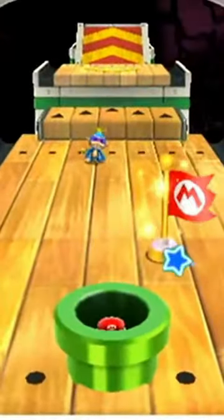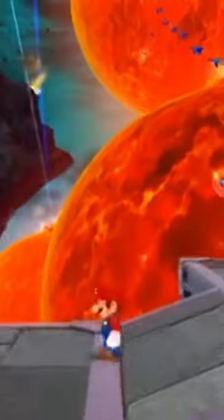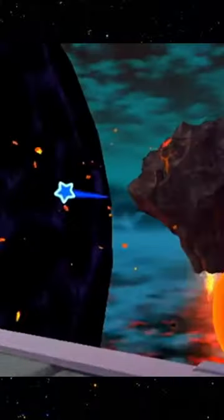In Melty Monster Galaxy, if you enter and exit this chimp minigame and then go into first person, you can see the area that surrounded the minigame room just floating there in space.